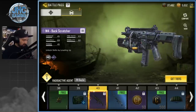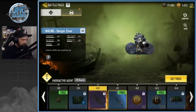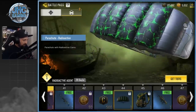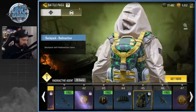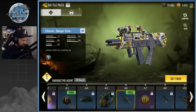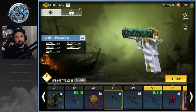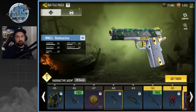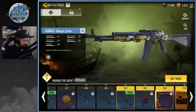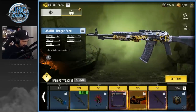Another Danger Zone but it's an M4 LMG — not a fan. Radioactive parachute and backpack — nice one. A Chicom — no thanks, I don't use the Chicom. The Radioactive pistol — a bit too much gray maybe. Still not bad. The Caution ASM-10 — that one's nice.